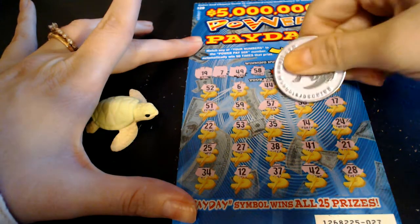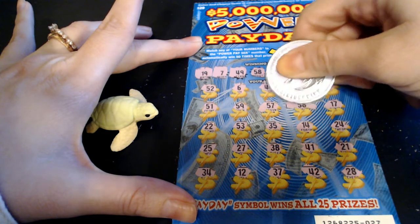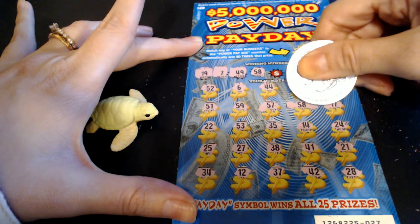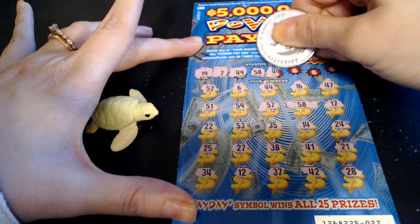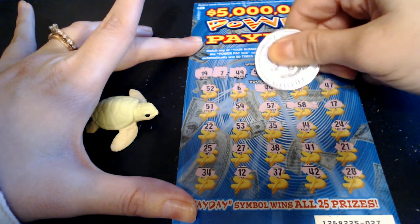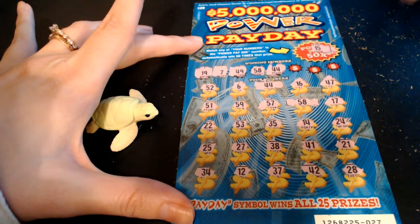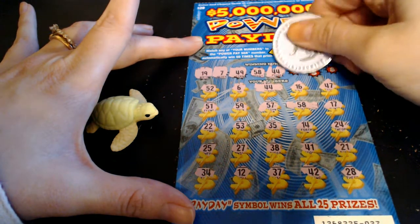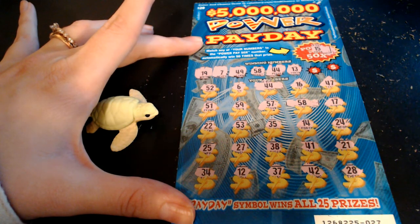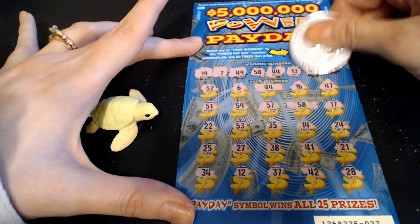58 - they're going to give us... we got a winner! We got a winner! I was going to say they're going to give us the ones that we do not have, but we do have 58 right there. Awesome. 44 - we have a 44 also. There we go. We have two matches. That means it's not going to be a ticket price - we're going to get some cash out of this deal. Blair's excited. Two matches.